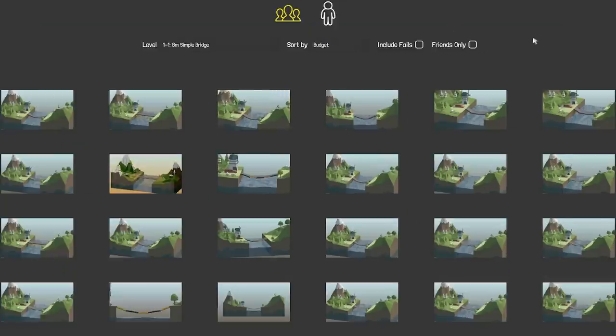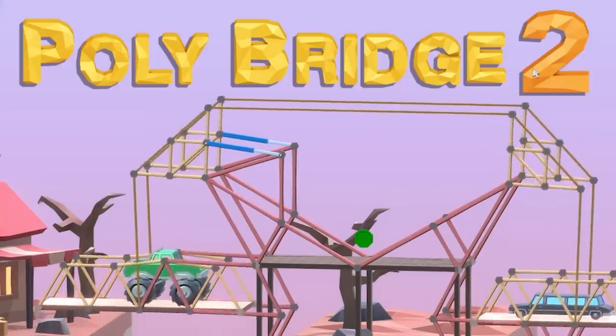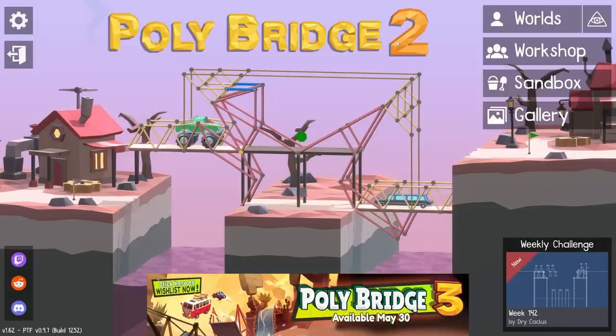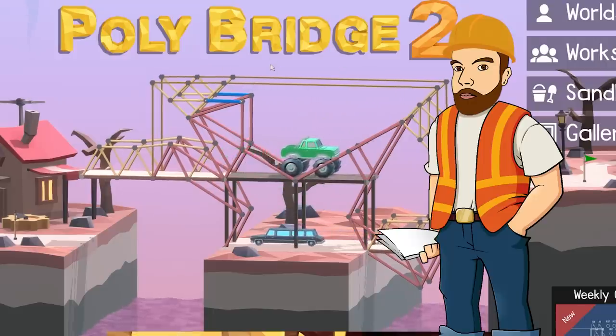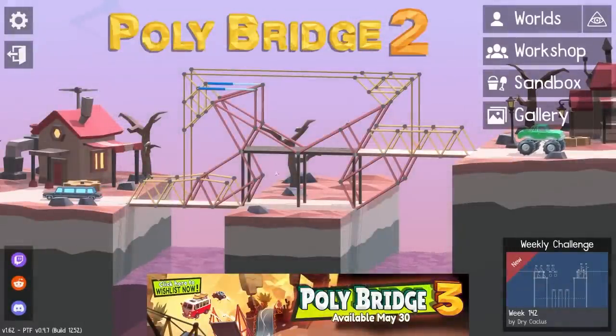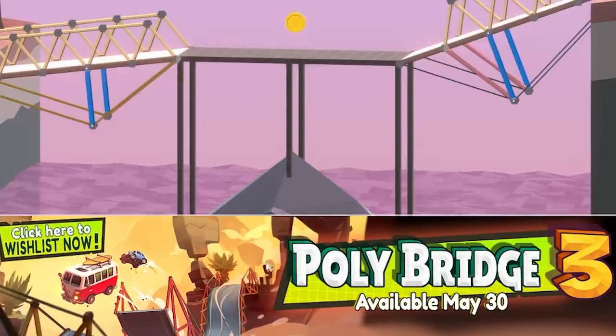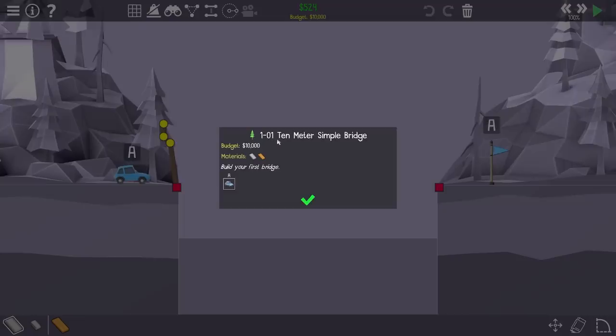If we now compare that to PolyBridge 2 — PolyBridge 1 is probably the classic, but PolyBridge 2 was the one that sort of made my channel what it is today, very responsible for me having the best job in the world. The intro screen shows loads of different designs. Still got the PolyBridge 3 propaganda at the bottom. In this one, levels are just in simple order with no little map. And they made it harder — a 10-meter simple bridge, not 8 meters.